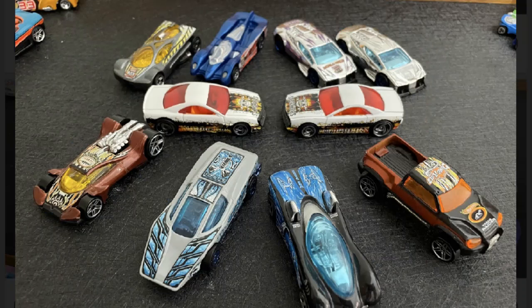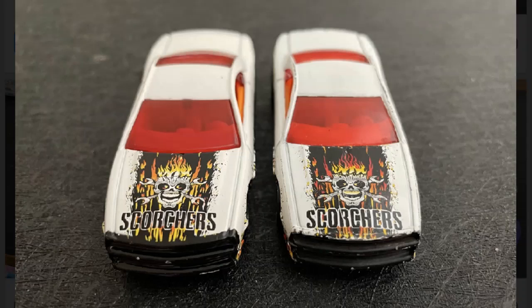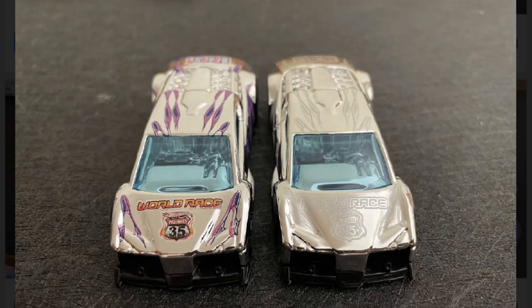Next up we have a full set of the Highway 35 track set and promotional cars, including some of my favorites — the track set Power Pipes and track set Aero Flash. He also has two of the track set Muscle Tones because, you guessed it, it's a variation! Up close and personal, the Muscle Tone on the left has a larger painted black grille that extends up onto the hood of the car — the black paint definitely goes higher on that one than it does on the right one.